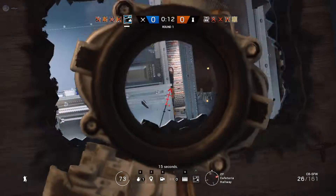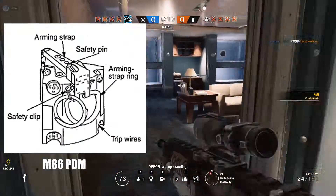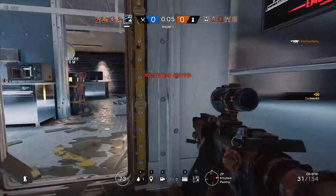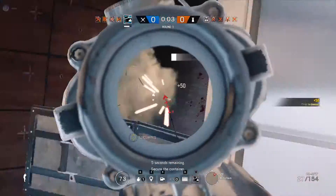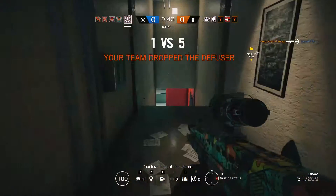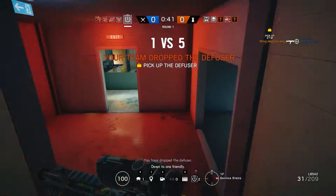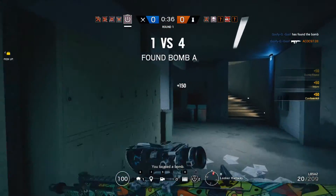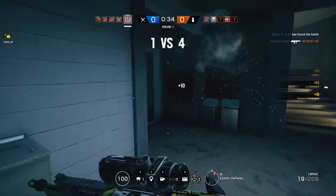For a new gadget, I think the M86 PDM would probably fit well in R6. If you don't know what that is, it's basically like a claymore mine but activated via multiple tripwires. I know Kapkan already has EDDs, so in order for him not to be overshadowed, the gadget would set off mini flashbangs instead of explosives. The idea is to slow down rushers and force the attacking team to be more careful.